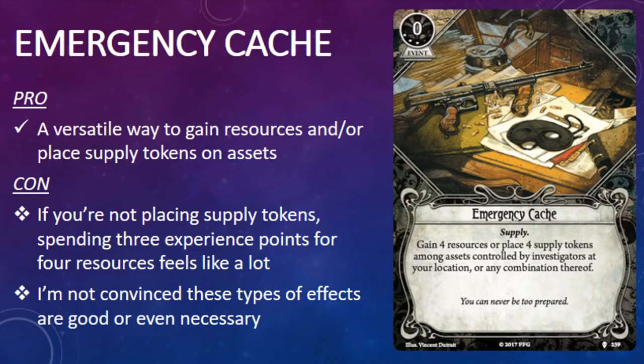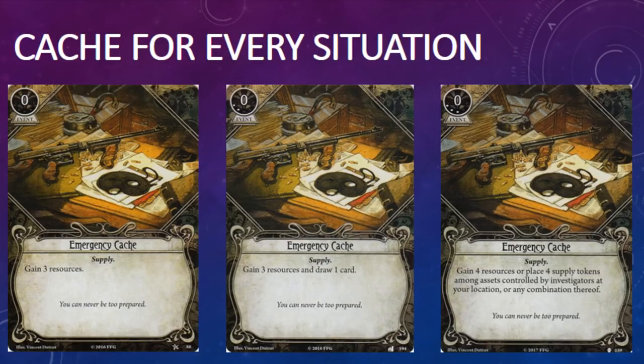The final card in the pack is another upgrade, this time for Emergency Cache, an event from the core set that I'm sure everybody plays two of in their decks. This version of Emergency Cache costs three experience points and has the Supply trait. It has the game text: Gain four resources, or place four supply tokens among assets controlled by investigators at your location, or any combination thereof. This is the third version of Emergency Cache. The level 2 version came out in the Blood on the Altar Mythos pack and lets you gain three resources and draw a card.